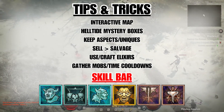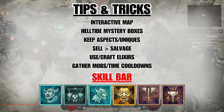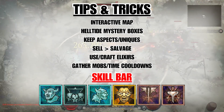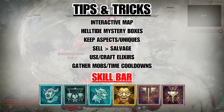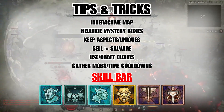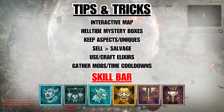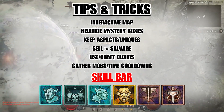While traveling around the open world, make sure you are picking up any and all materials you come across. Some of these materials are herbs, which are used to craft elixirs. After level 50, you basically want to have an elixir active at all times — they give a nice buff, and more importantly, that extra 5% XP boost, which over time can amount to a lot.